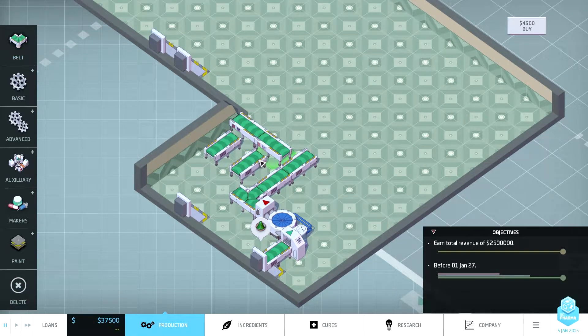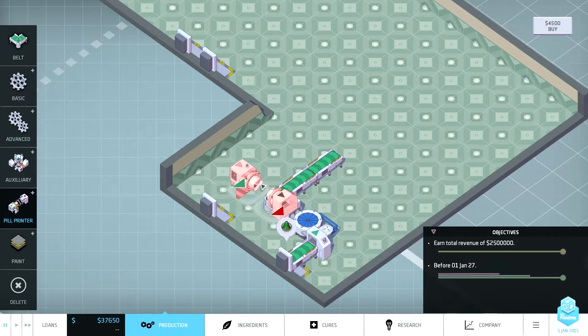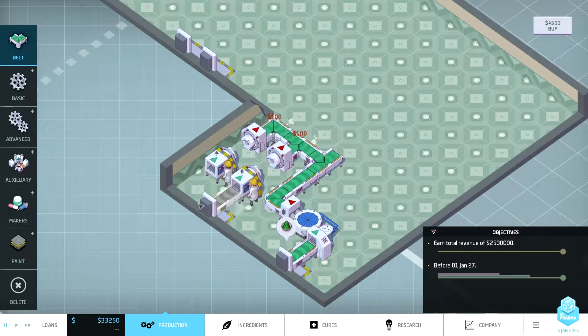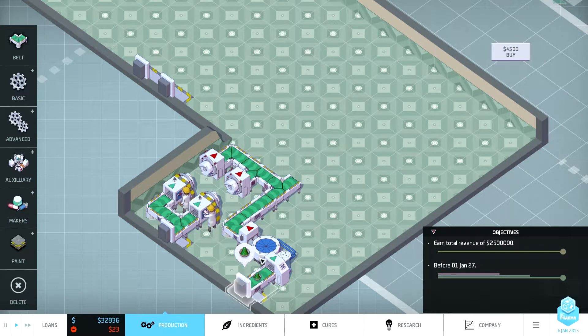I wish it wouldn't do that. Okay, I can't delete them. I need pillars - pillars like that. There we go. Now we can start the machine going, so this is just going to make me a basic easy little bit of money.